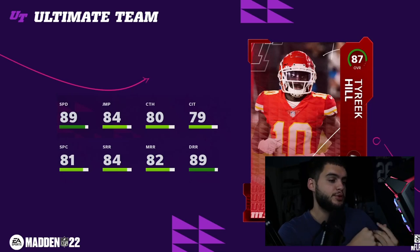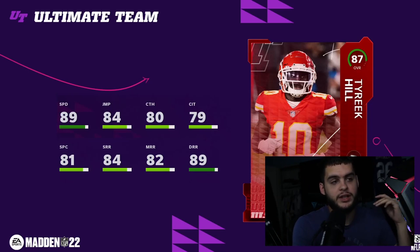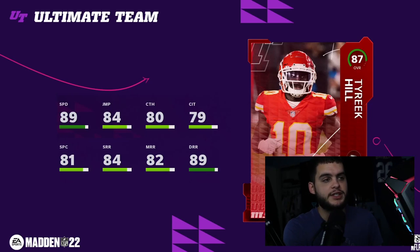Jamar Chase is pretty much done after that base card — he'll get regular cards which will be fast, but I don't think he'll get as many upgrades as Tyreek Kill unless he has a crazy rookie year. Same thing with Lance Alworth — Tyreek is going to be the guy that gets those crazy speed upgrades all year. Powered up he gets 90 speed and 90 deep route running, going to be a great card to start the year.